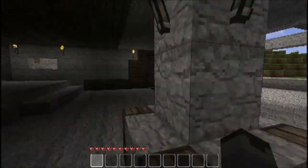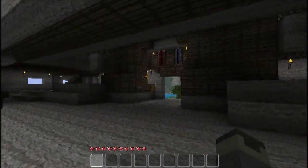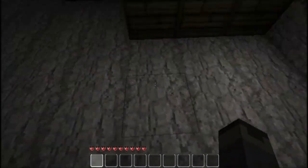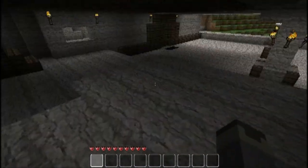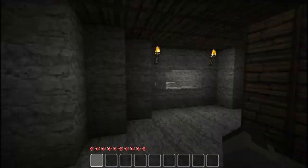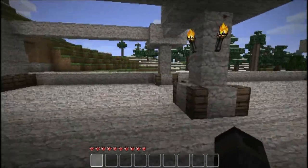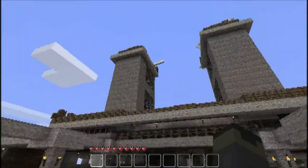Might end up closing these off as wall segments so it becomes a little bit less open. I was also thinking about putting a little partly hidden platform system here for like an additional entrance point — like a secret entrance. Not sure about that yet. But yeah, that's pretty much it so far — I think it's starting to look pretty cool, it's getting fleshed out.